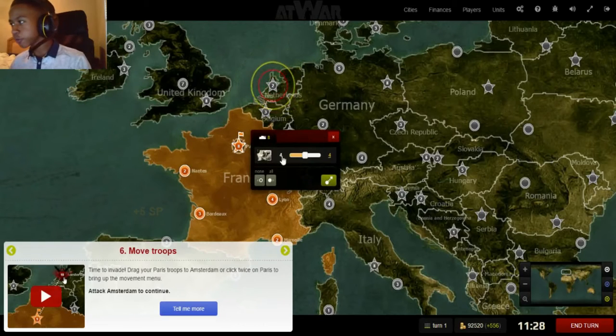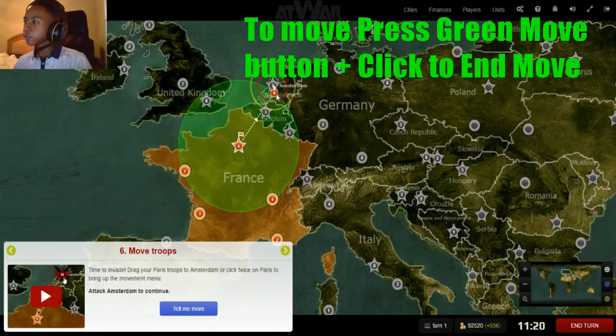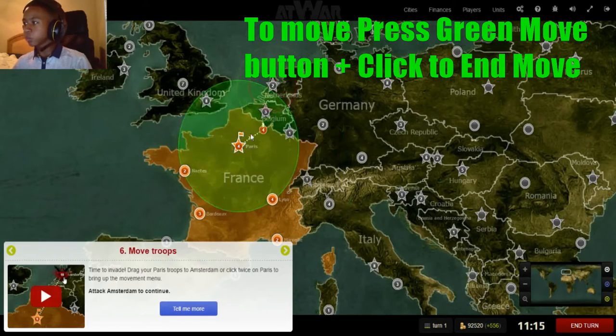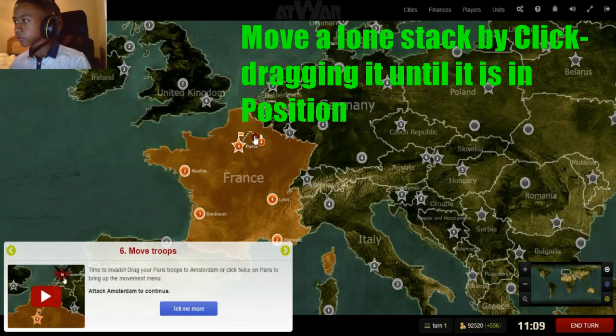There are multiple ways to move troops. You can click the numbers, which make the troops go one at a time, and then move the troops all at once. With movement, the range isn't just one — you can change the range and movement of your troops.